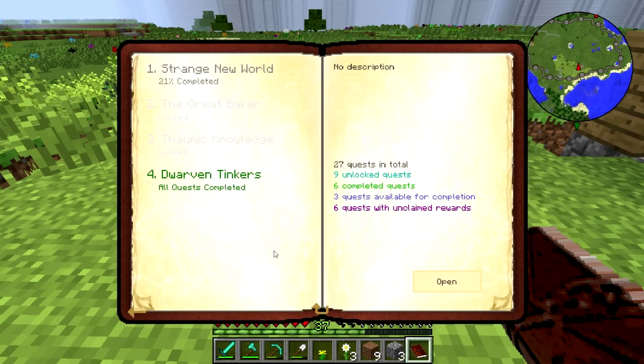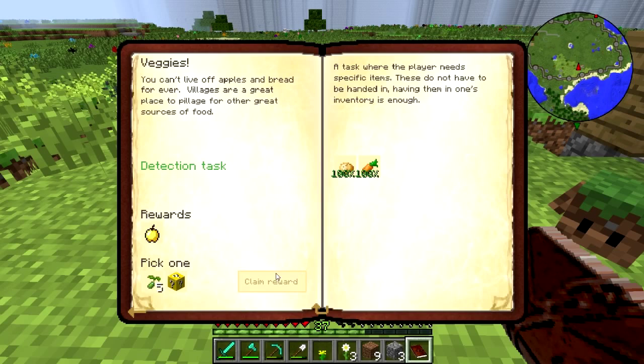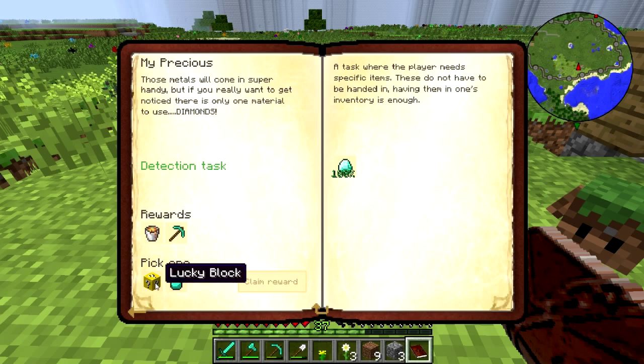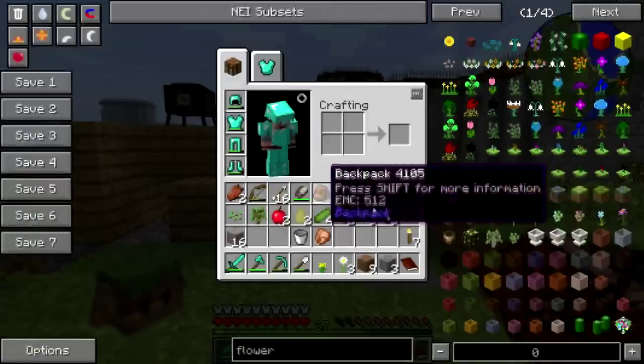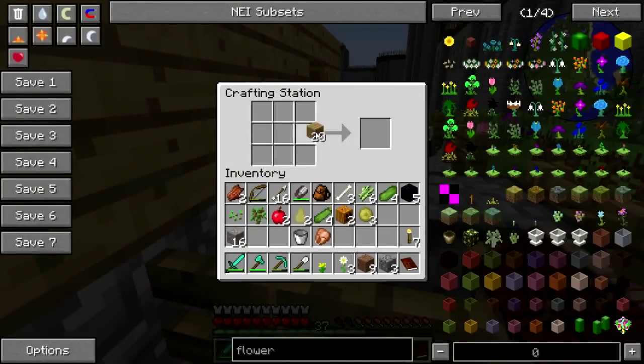Let's look at my quests — strange new world, open. I need to make more fence and I need to make a lead, and I get some steak for that. Let's see what else — veggies, I've already done that one. The lucky block I got is chilling. The quest book is a little wonky. Let's go ahead and do the moo quest, let's make fences — lots of fences.